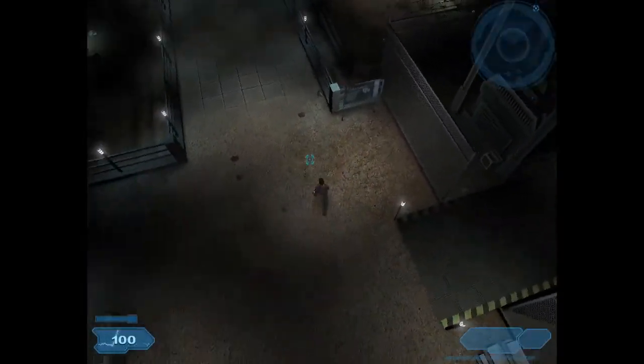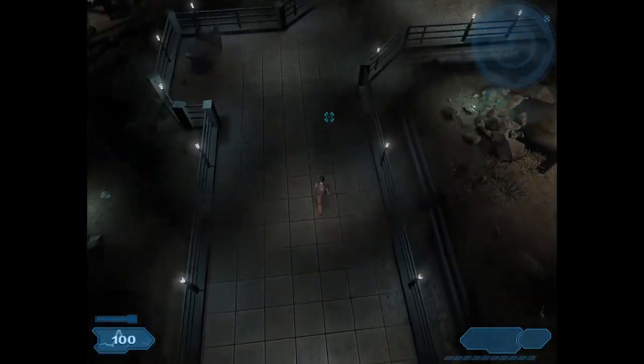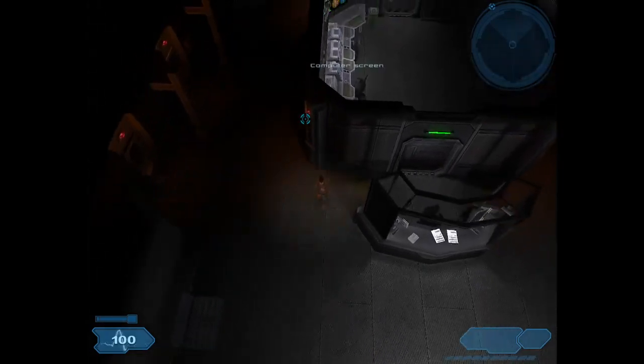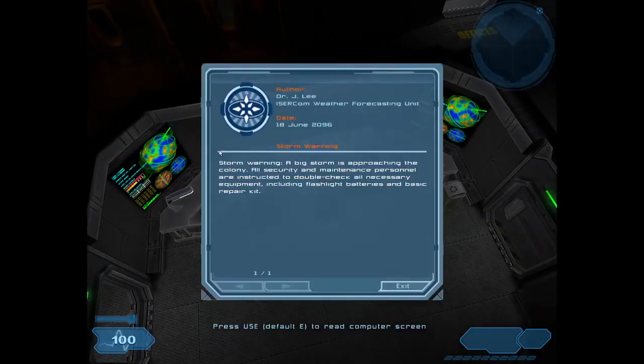I wonder if I can speed up. Am I even going the right way? Okay, I am. I wonder if I can speed up the map rotation. Storm warning — a big storm is approaching the colony. All security and maintenance personnel are instructed to double-check all necessary equipment, including flashlight batteries and basic repair kits.